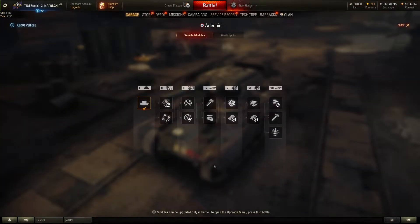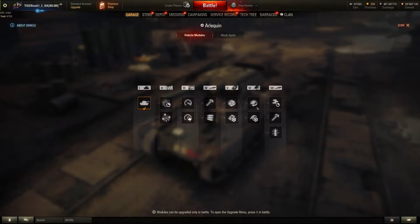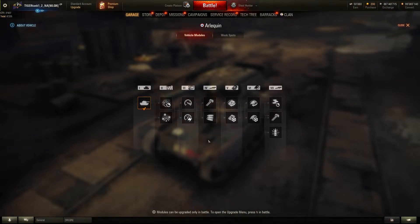If we take a look at the modules and the weak spots, it's basically the same on every vehicle — ammo rack and the engine in the back. But that doesn't mean you cannot pen them frontally. This vehicle only has about 20mm of frontal armor, so don't be afraid to shoot it with HEAT.